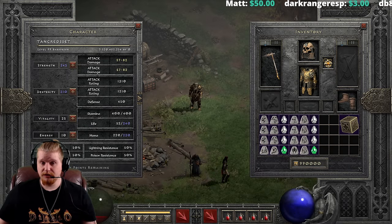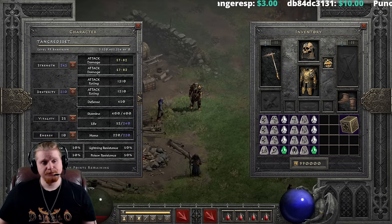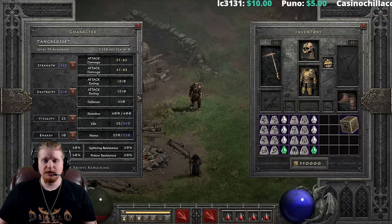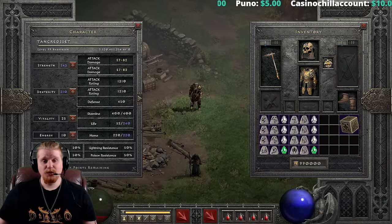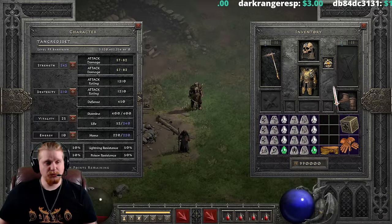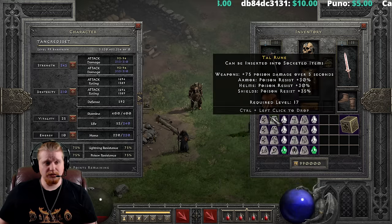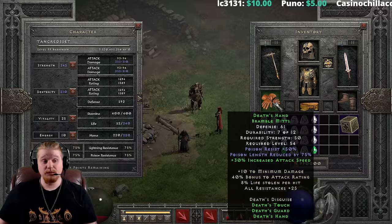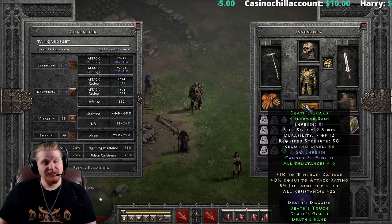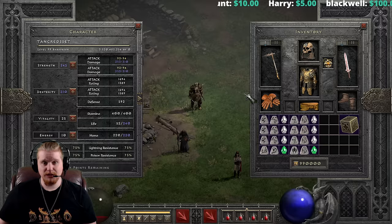Interestingly, you could run Death's set with Tancred's at the same time — Death's sword, Death's sash, and Death's gloves. You can theoretically run the entire Death's set and Tancred's simultaneously. You get the full 30% increased attack speed, 10 to min damage, 40% bonus to attack rating, lifesteal, all resistances — multiple all resistances by the way — cannot be frozen, cold damage, and more lifesteal. That's a pretty sweet ability to have two complete sets on at the same time.